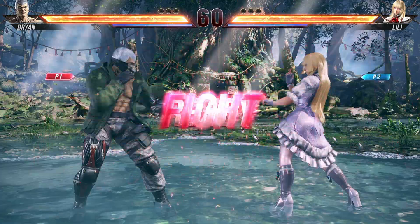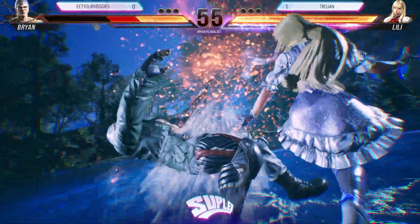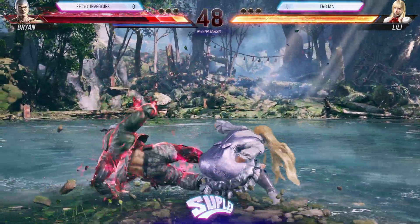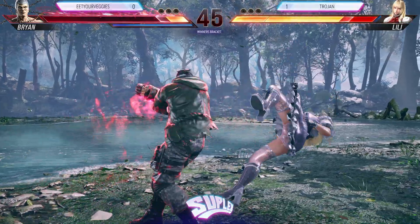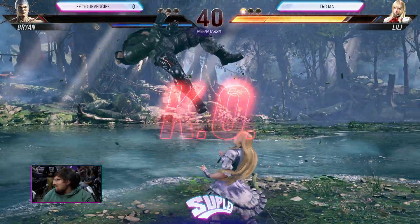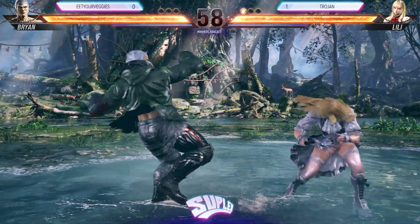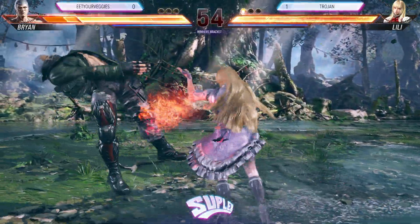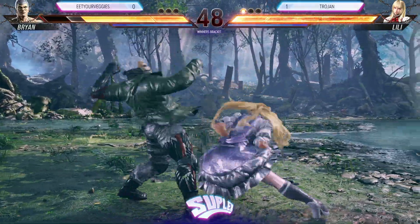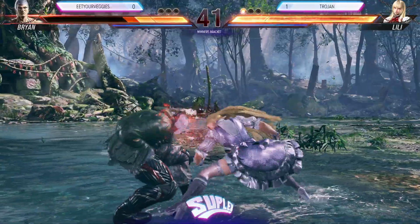Round one, fight. Back-turn mix-ups going low now, and heat with the down-two-one — nice starter. I think that'll do it with the cancel. Doesn't convert. Just slips by the last hit. One hit'll do it here. Nice block — snake edge to a while-standing two, said no sir. Nice knee kick. Nice spacing right there for the launch. Divine step doesn't hit. Those cancels are hard to deal with — back-one cancels to apply pressure. Really effective method with Lily.